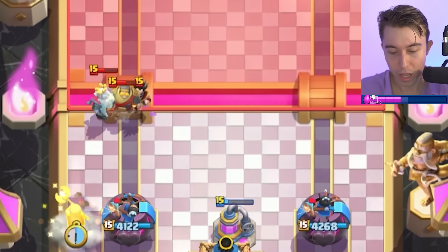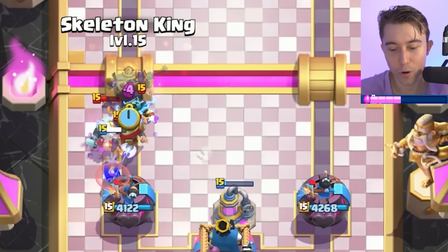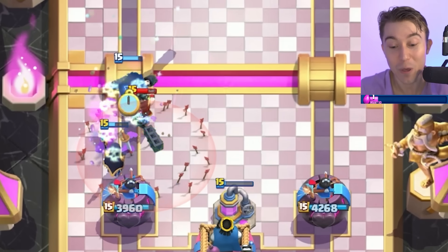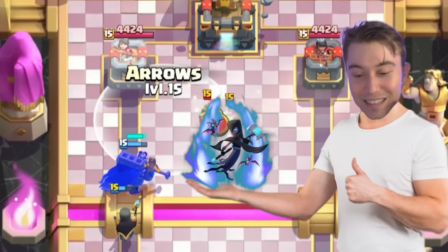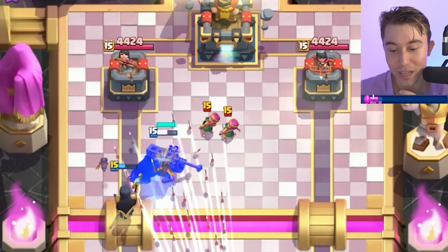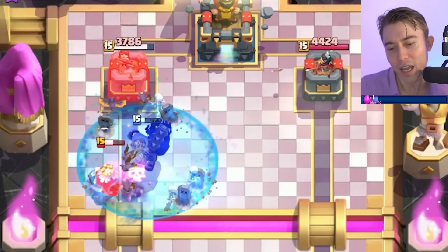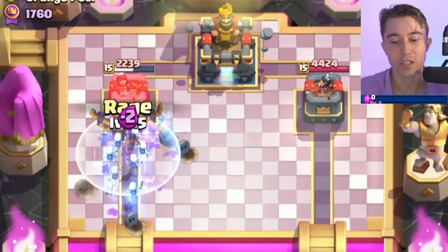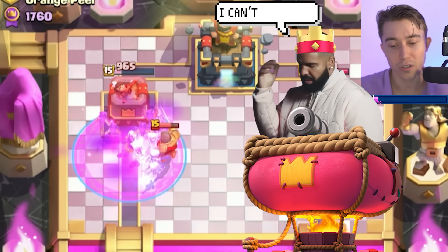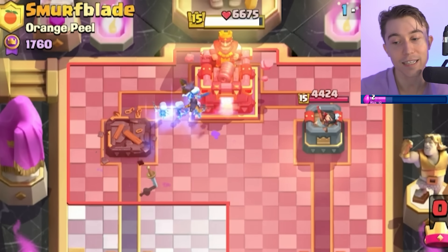We spent a lot of elixir there. If we go for Skeletons and Bats, we might just be able to make a huge push with the Skeleton King afterward. He went for Arrows but doesn't kill the Night Witch, and we have a monster of a menace on our hands. We're gonna go Arrows and click the ability because it's gonna be hard for him to stop the Night Witch coupled with the Skeleton King — we could rage this up.